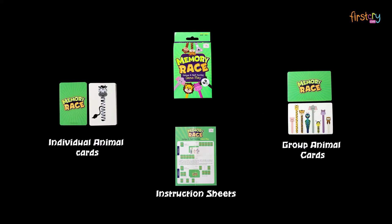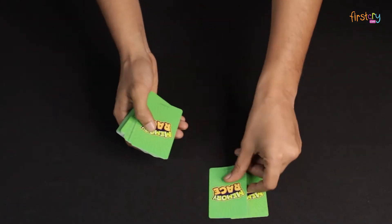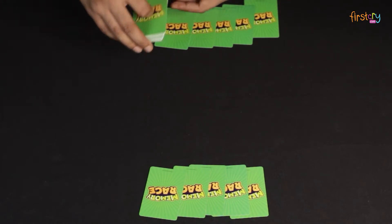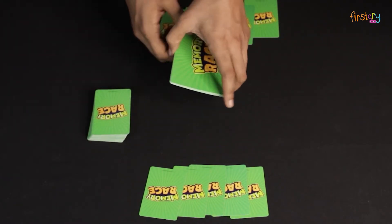In the box, you will find an instruction sheet, a deck of individual cards and a deck of group cards. To set up the game, shuffle all the animal cards and deal 5 cards face down to each player. Players don't get to look at them yet. Place the rest of the cards at the side of the table and make a deck. Now shuffle the group cards and place them in the center of the table.